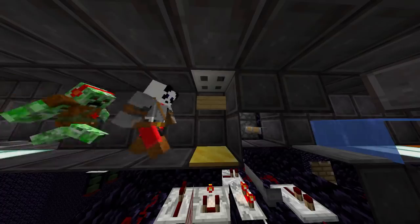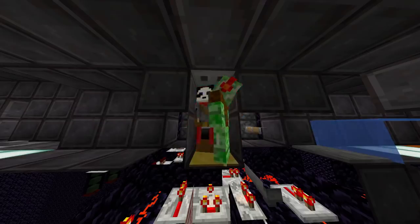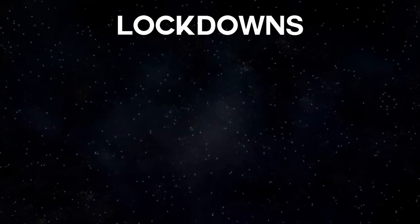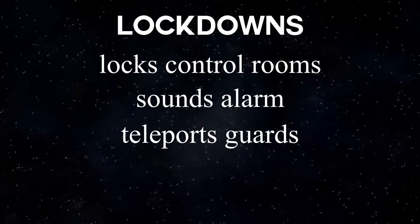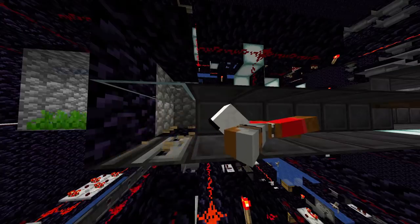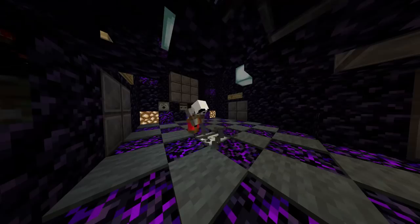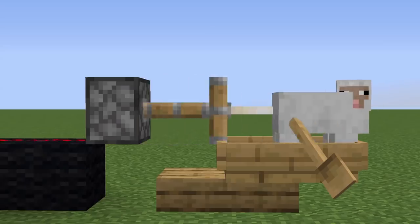Another security measure is this golden pressure plate — it checks if there is only one person in the room. If two people try to sneak in using an invisibility potion, a lockdown is triggered and both get killed. A lockdown locks off every control room, activates an annoying alarm, teleports every guard and the main warden to the prison, and also turns off the conduit, which will kill the prisoner. What triggers a lockdown? Sneaking in with two people, breaking the bed, spawning withers, the prisoner breaking cobblestone, trying to bypass any of the visiting steps — in general, if you're doing anything suspicious at all: lockdown.